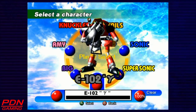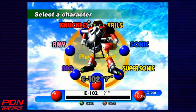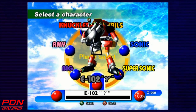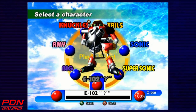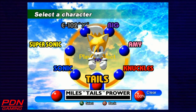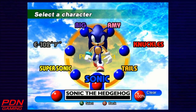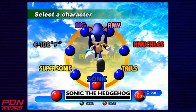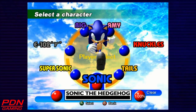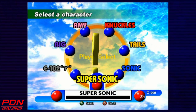Hello everybody, this is Punk Demon Neo, and welcome back to the Sonic Adventure DX playthrough. Last time we finished the story of E-102 Gamma in Adventure Mode, which means all six of the main playable characters, their stories are complete. However, we are not done with this game just yet. There is still one extra part of Adventure Mode to play through, and it is Super Sonic.